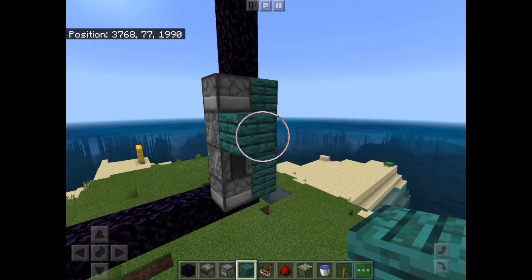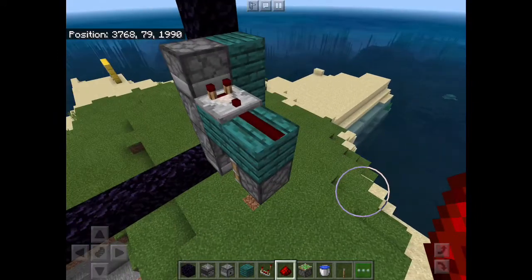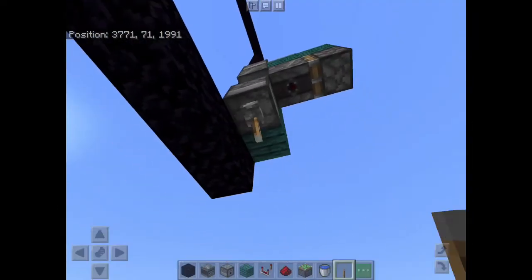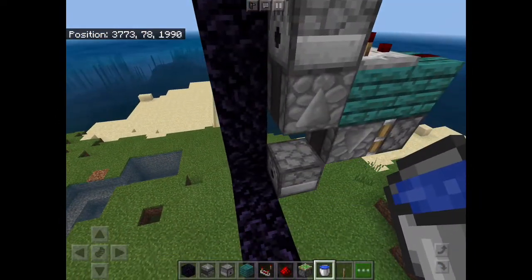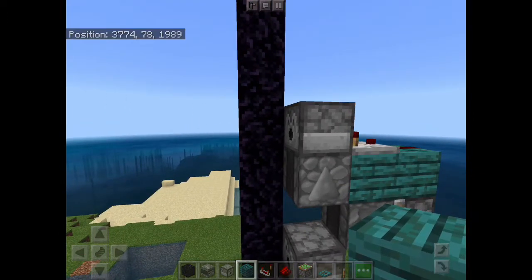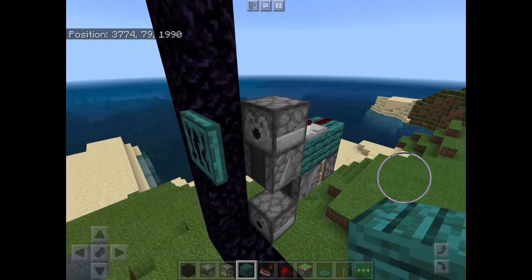From there you're going to want to build out two solid blocks behind your top observer. Place a sticky piston under your second block compared to reading off the top dispenser, and a piece of redstone dust behind it. To shut off this clock just place a lever or a button on your sticky piston and stick a lever on the bottom of your dispenser here to serve as an emergency cutoff switch.